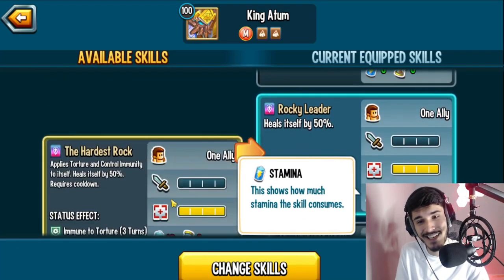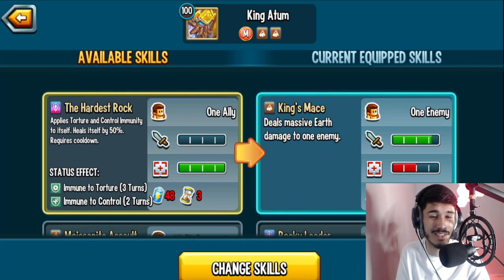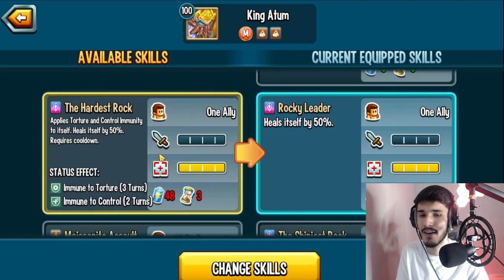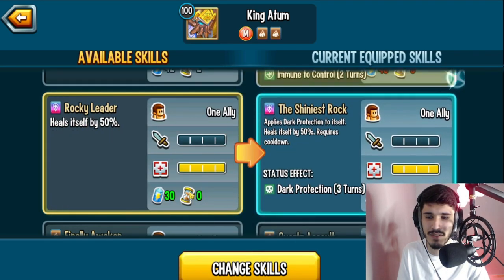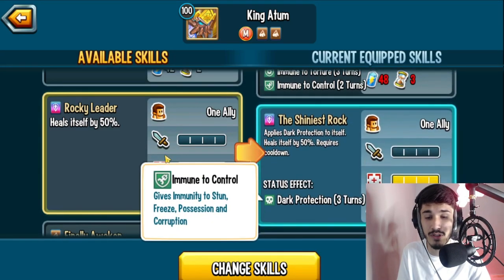It's spammable — interesting. I don't think many people are going to be running this monster as an attacker, but if you want to, he does have a massive earth damage skill that's spammable; kind of reminds me of Alirox's skill. You also have a heal to yourself by 50%, spammable as long as you have 30 stamina. And there's torture immunity and control immunity to itself, heals itself by 50% — I like this one more even though it's not zero cooldown, because it comes with more stuff like immunity to torture and mind control, which could come in handy.